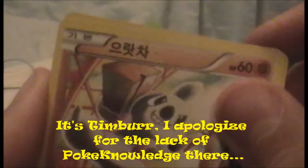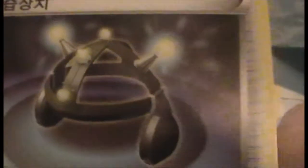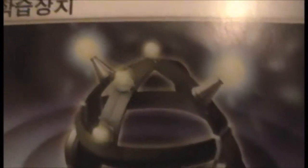Another Gurdurr, maybe — I can't remember his exact name. I'll put a caption to say what his real name is. Another Frillish — that's an uncommon, or a common uncommon. And a Trainer card — some kind of whip or item. That's an uncommon Trainer. That's the fourth pack.